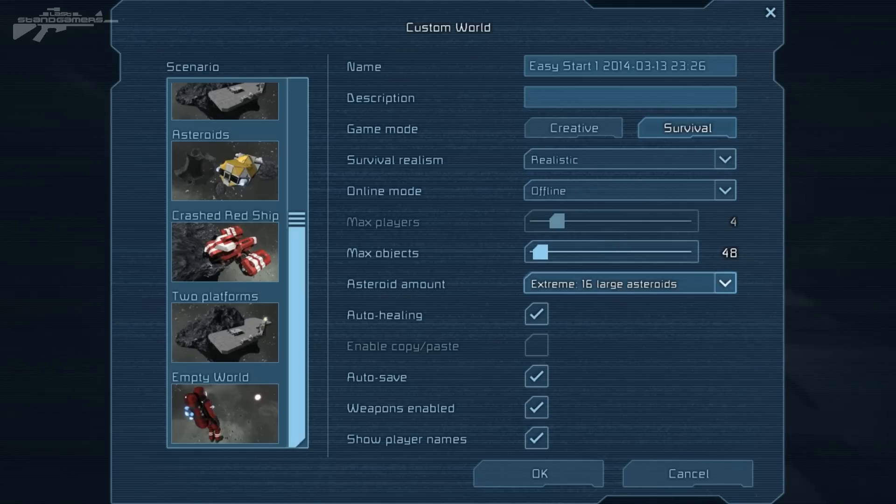We also have the ability to auto heal, which affects our medical system — basically whether we're going to die or whether health regenerates over time. Being a bit of a hardcore fan, I'm probably going to turn that off. We also have auto save, which we'll keep on, weapons enabled, and show player names. It sounds like we've got everything ready for quite an awesome survival world.